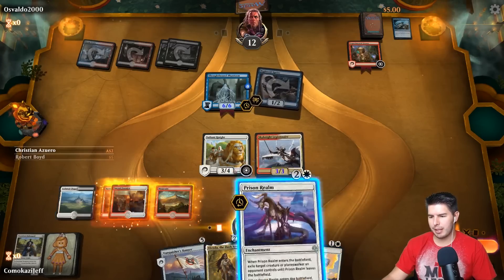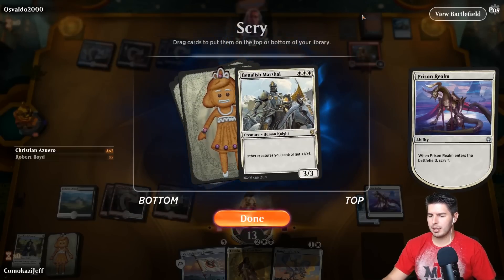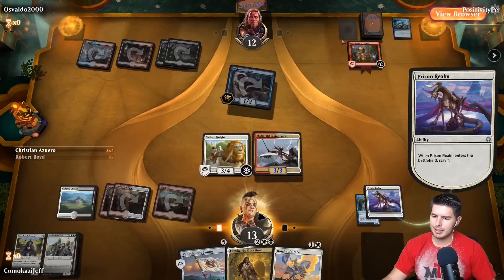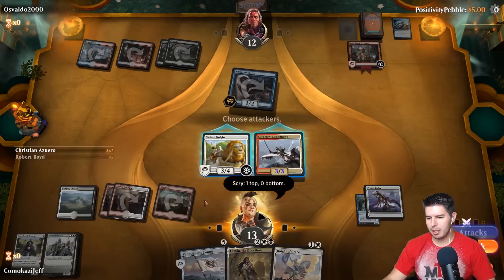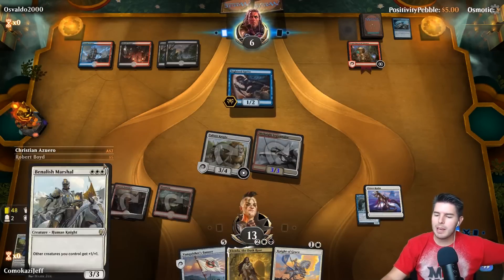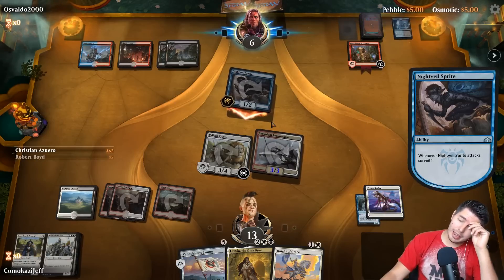A land would have been nice for the Knight of Grace and Prison Realm, but we're just going to Prison Realm. Scribe for land — oh that's so good. We can technically play lots of stuff in our hand still. Keep the Benalish Marshal — it works well with everything in hand and on the battlefield. We don't get to Vanquisher's Banner, don't get to play multiple things at once, but we keep Benalish Marshal and probably play Ariel, then hope for Benalish Marshal into Knight of Grace or Vanquisher's Banner to draw two cards next turn.